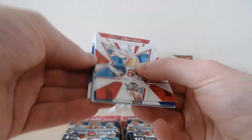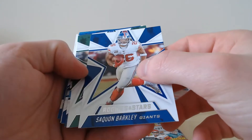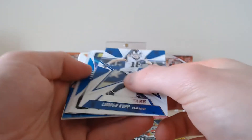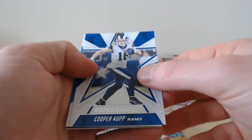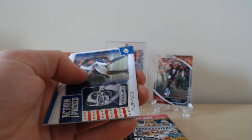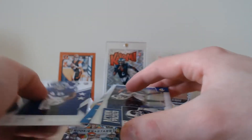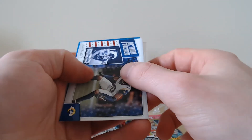Moving on to pack two: Deebo Samuel, Saquon Barkley, Jameson Crowder, Ryan Tannehill, Cooper Kupp. I think we may have our auto in this one, guys. We've got DeAndre Swift on the Rookies and Stars insert, and Jalen Ramsey on the action-packed — it's the wrong way around so I'm going to try and slow-play this one just in case it is the auto.